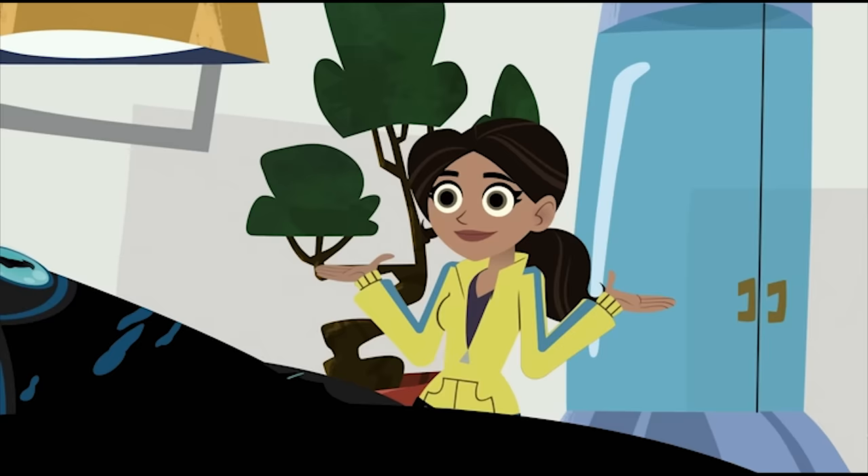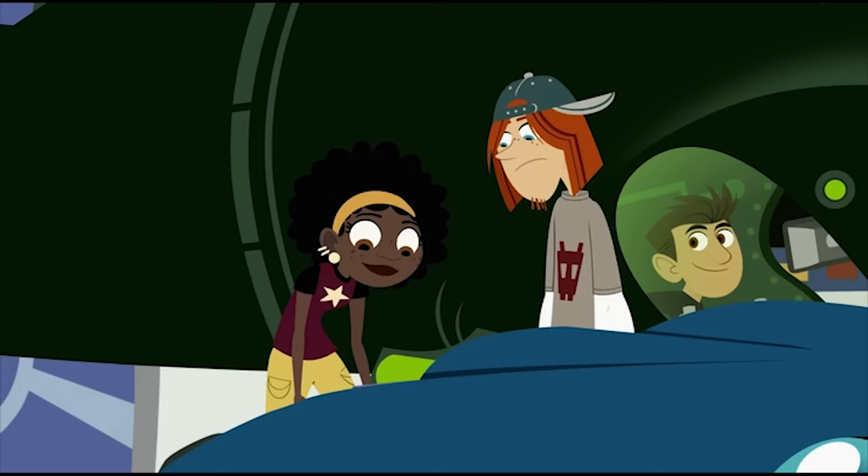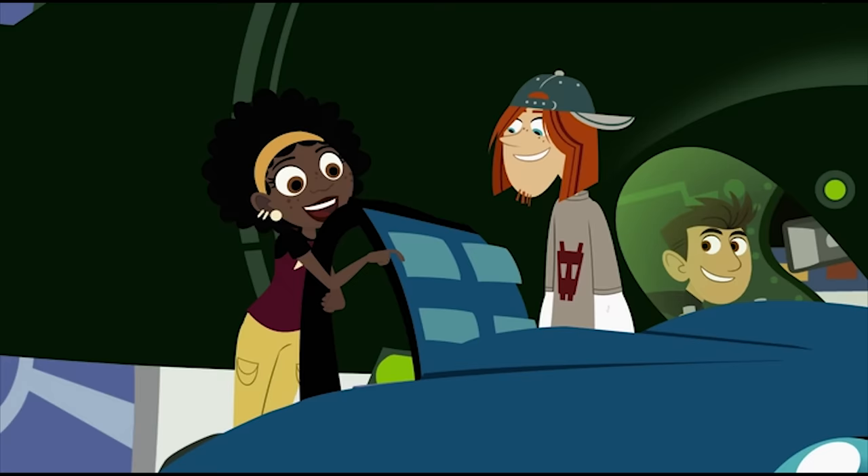The eight shorter ones are arms. You can tell because they have suckers all the way down. So the two longer ones are the tentacles — they only have suckers on the ends. Whoa, that's awesome!